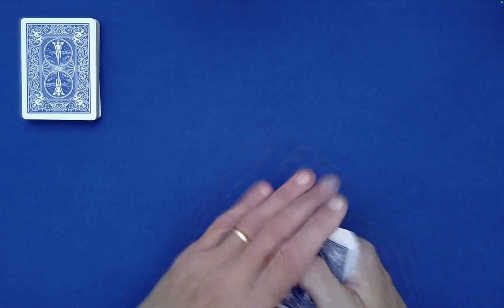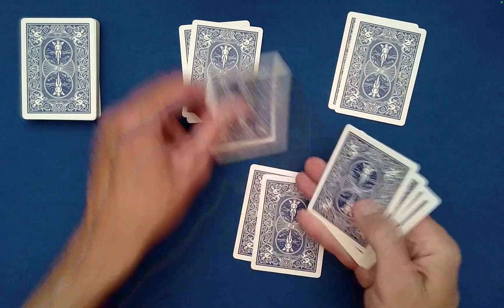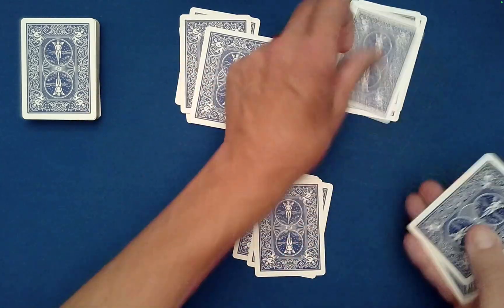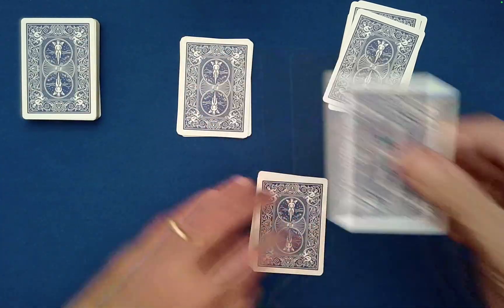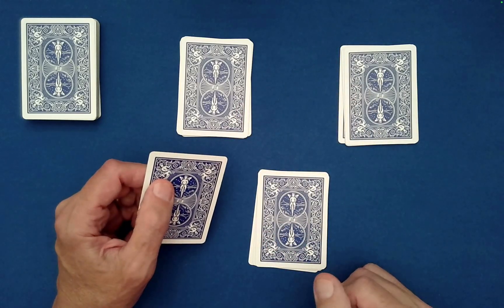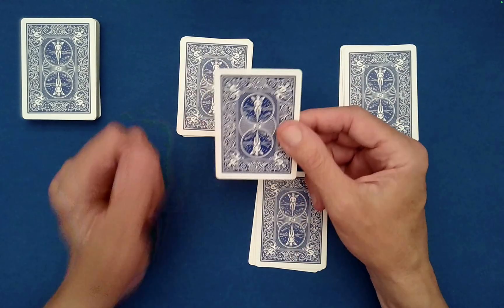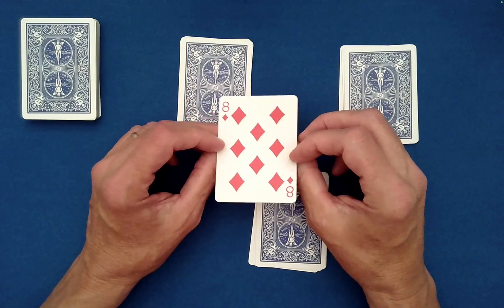We're going to have them deal out into three piles. And as you might imagine, we're going to have one leftover, because we have 13 cards here. So this leftover card is going to be their special selection. It's truly random within this packet of 13 because they mixed them. It looks like it's the Eight of Diamonds.